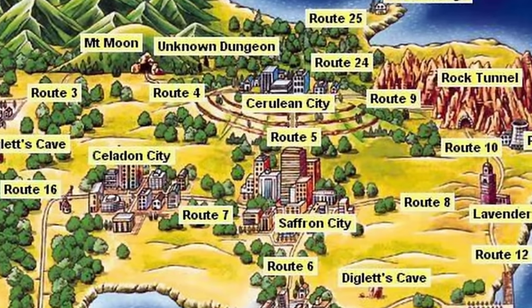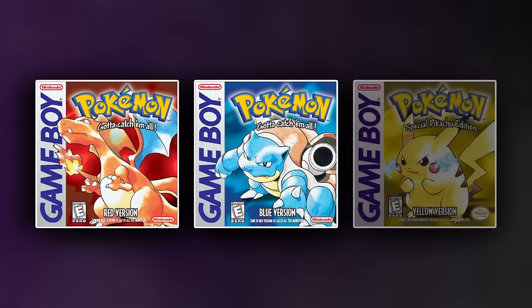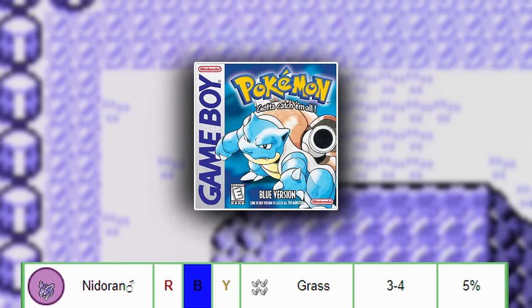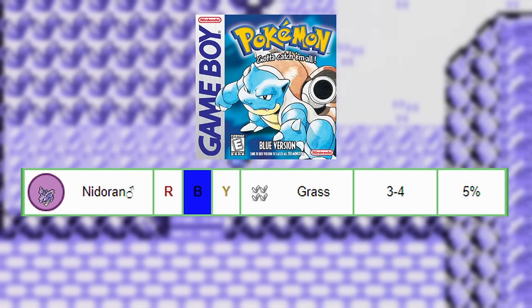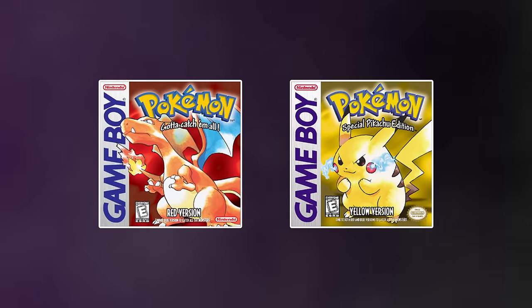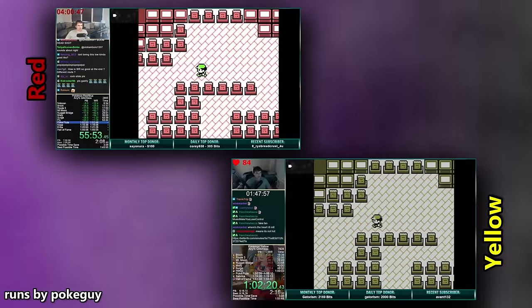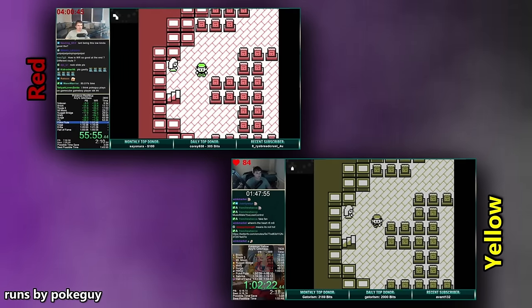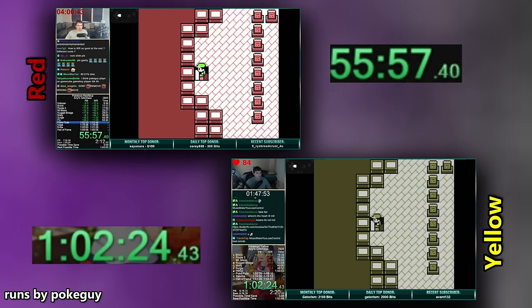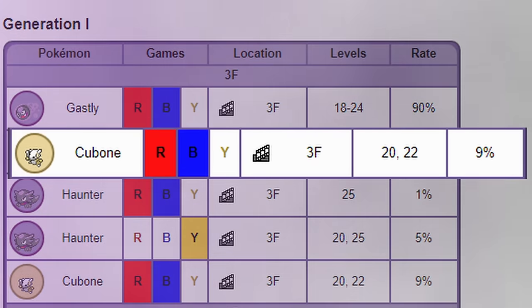What better place to start a run than Kanto, the region with the most infamous ghost-filled town around. But first, we have the question of which version to use. Although Blue is off the table due to its low encounter rate for Nidoran on Route 2 — which will be the carry of this run — the routes between Red and Yellow are quite similar. However, when analyzing the current world records up to our goal, Red has a solid 4-minute lead.